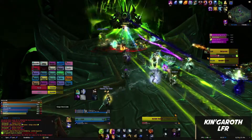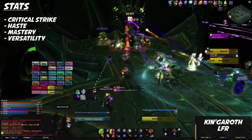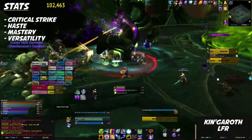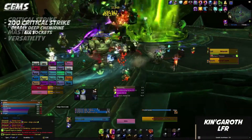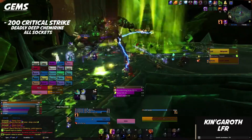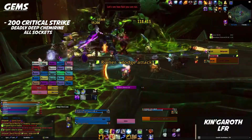So with that said, let's get into those secondary stat priorities. Elemental Shamans using this build will want to focus on Crit, then Haste, and Mastery and Versatility are kind of equal. The gems you're going to aim for is essentially the 200 Crit Deadly Deep Shimmerine in all your sockets, as Critical Strike is currently more valuable than Intellect.